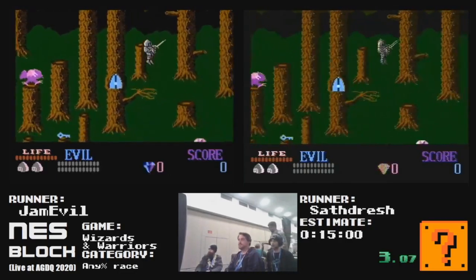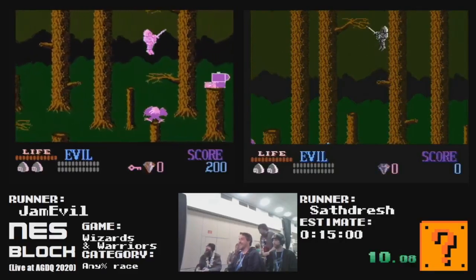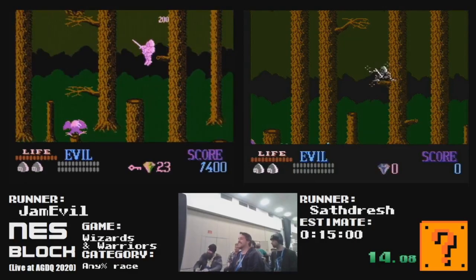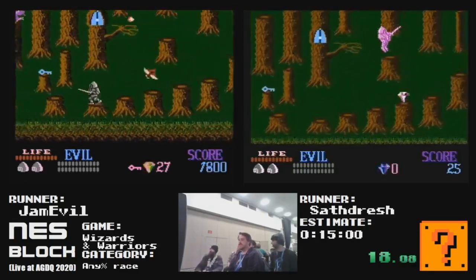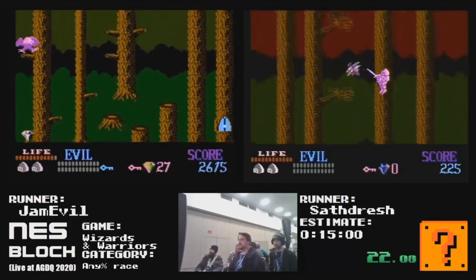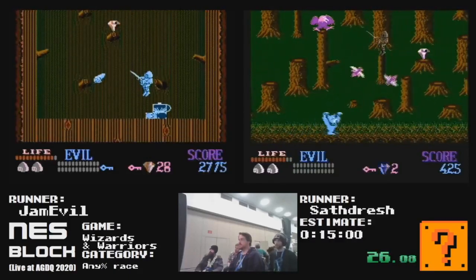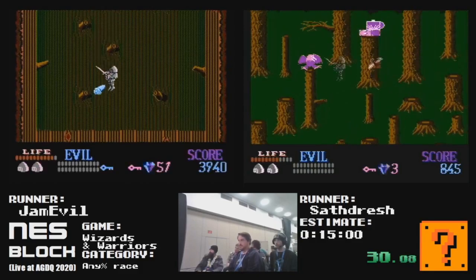All right, and we're off. Jam got his potion manipulation. Does not look like Sath did, so he's going to have to wait for a bird to do a little bit of a jump boost. No, he got a potion, but it was just a little bit late. The object of this game is to collect enough gems to proceed past some NPCs and then go on to bosses and kill them.